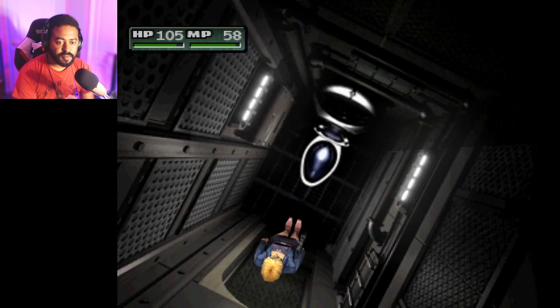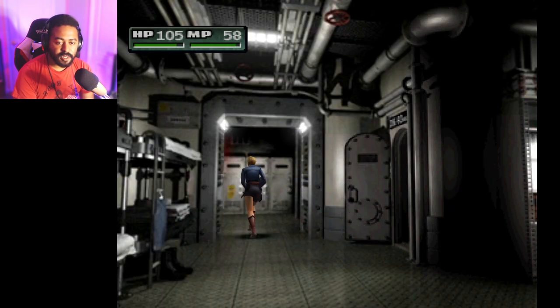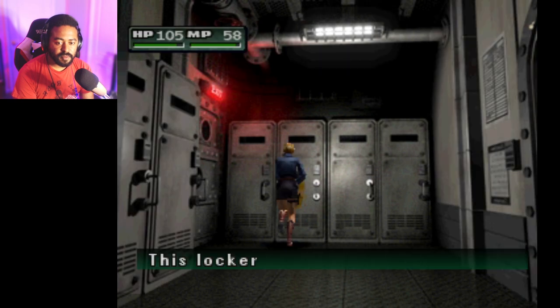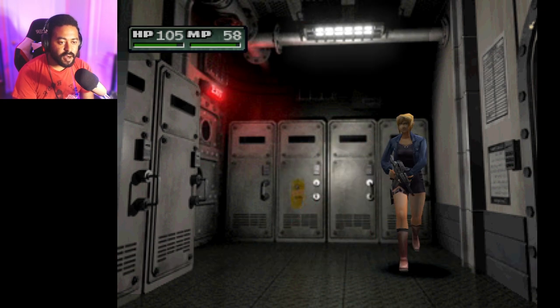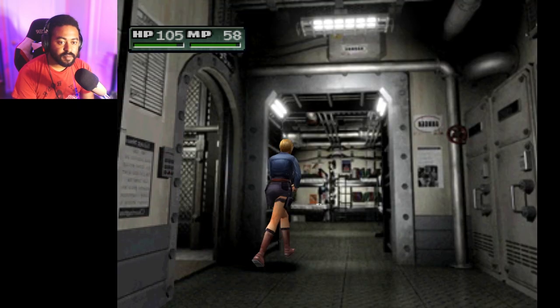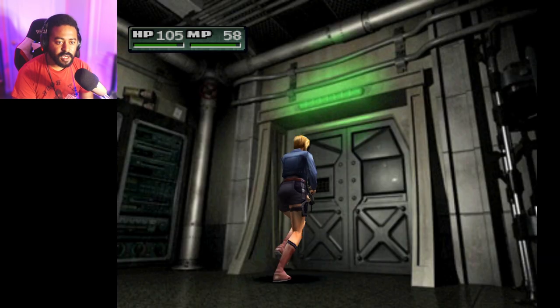Let's go in here — there's a bathroom. Nothing to do with the toilet. We got a couple lockers here — maybe there's some items. The locker's too strong to break into. Locker doesn't have a handle. What about this area? There's a bathroom here, some detergent and a basket. There doesn't seem to be anything in this room of any real importance, so let's go through here.